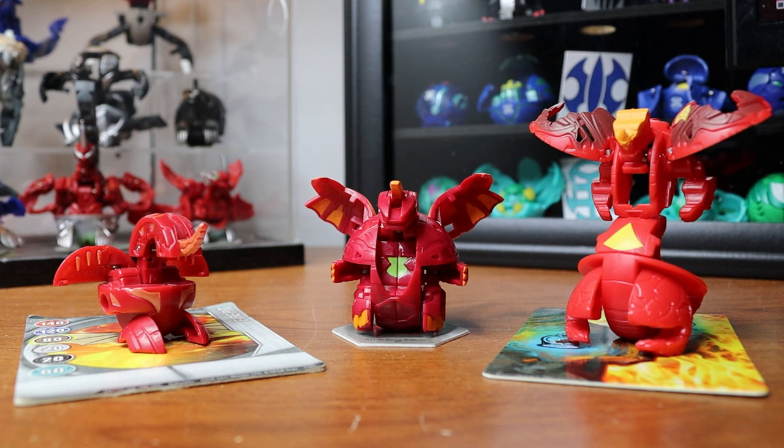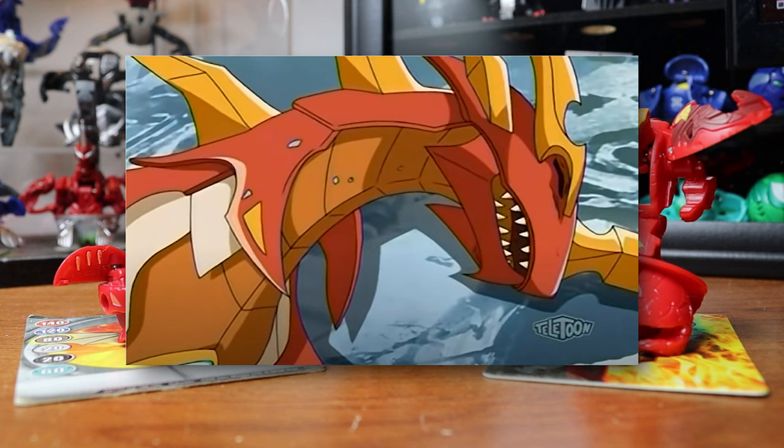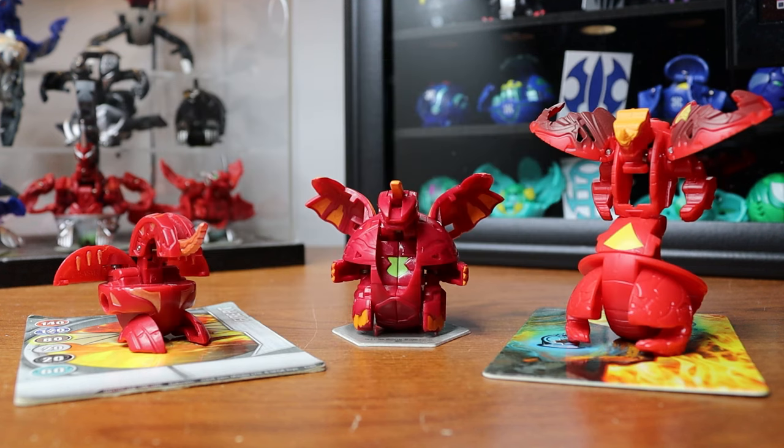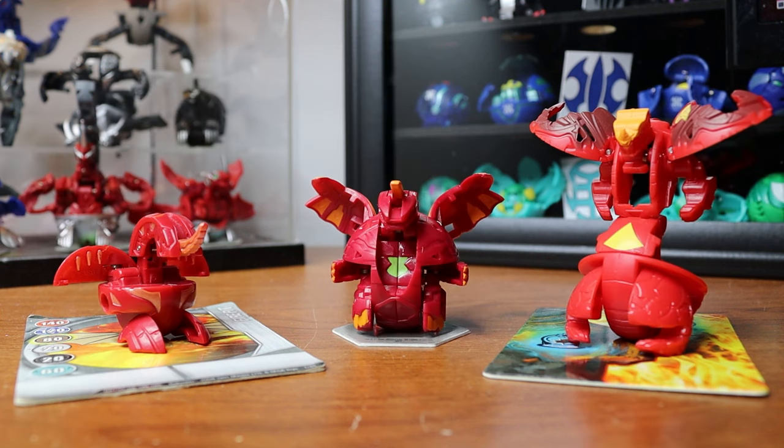Bakugan's come a long way, and they've made some interesting decisions, and I think those decisions are most apparent by what's standing in front of you. Bakugan's mascot, most loved character — Dragonoid, Drago for short, Dan Kuso's Guardian Bakugan. As you can see here, I have each generation's Drago.